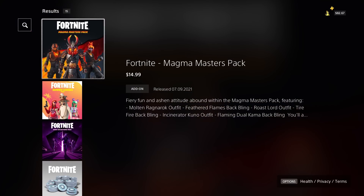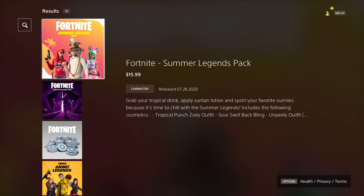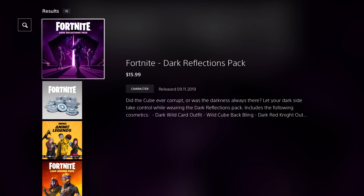The Fortnite Magma Masters Pack includes three fiery skins. Then there's the Fortnite Summer Legends Pack, which also has three pretty sweet skins including a Pili re-skin. Then the Fortnite Dark Reflections Pack — another great pack with three dark series skins. I do enjoy that one.